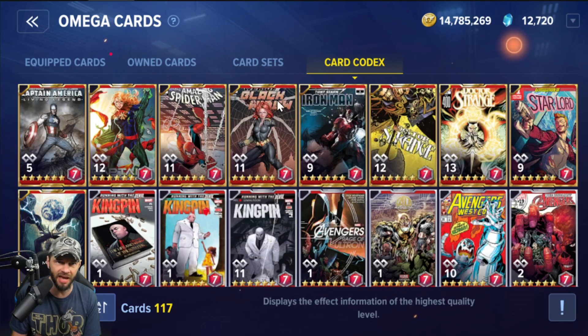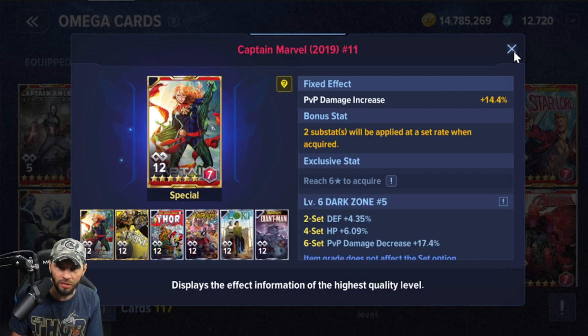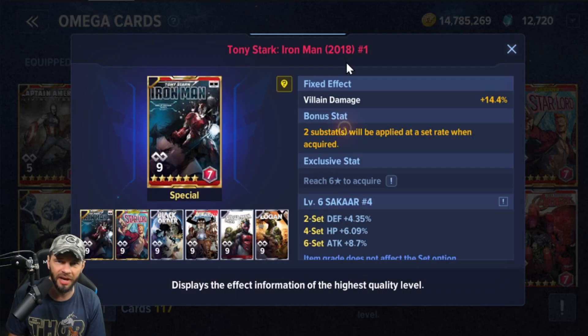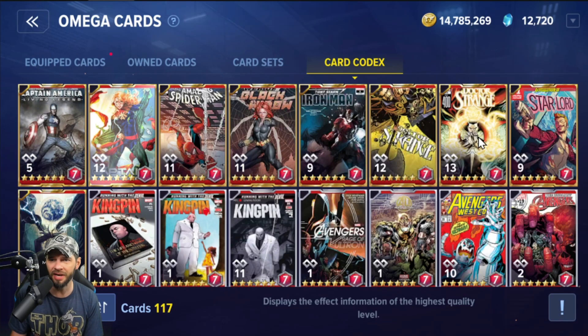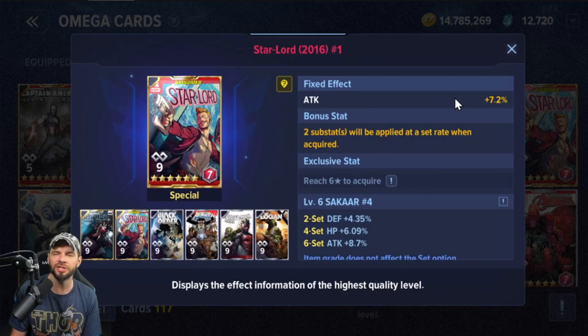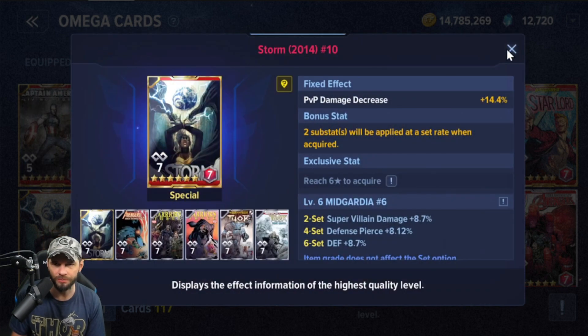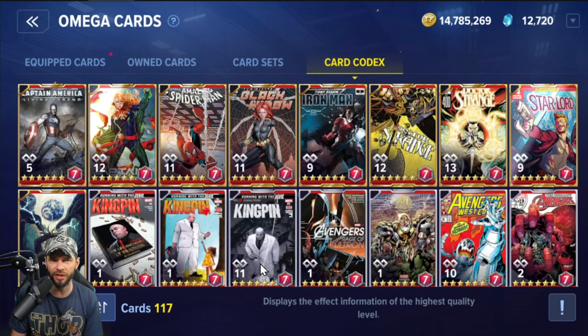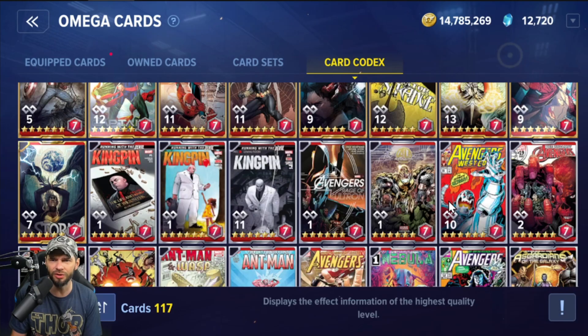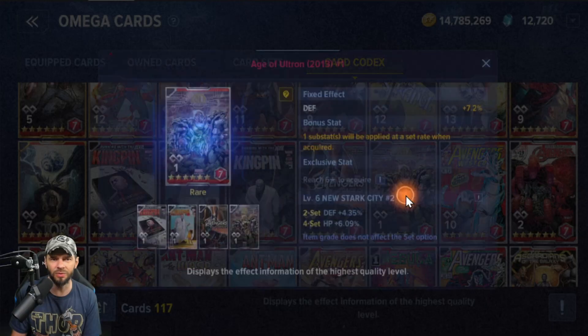So Captain America — attack, not bad. Captain Marvel — PVP damage increase. We already talked about Spider-Man. Widow — that's the one I really want, but that's damage again. Iron Man card — villain damage. Doctor Strange — super villain damage decrease. Star Lord, which I ended up getting as well — also an attack. And then Storm. Looking at all these special cards, I'm not seeing any crit rate on them. So I'm really stuck having to look for other cards and figure out what I want to do.